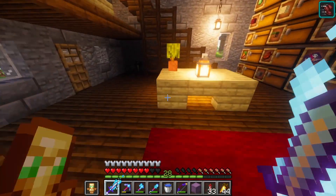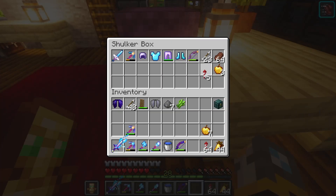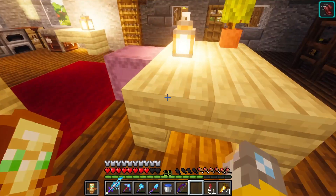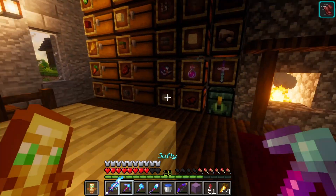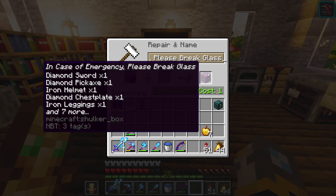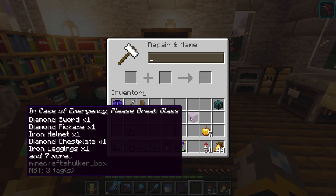I don't want to die. Five rockets, elytra, eighteen rockets — that should be good. This is kind of just a poker box for when I die, because I don't want to die and have nothing. I'm actually going to name you — 'In case of emergency, please break glass.' You know, like those fire things where it says 'in case of emergency, please break glass.' Now you're that shulker box.